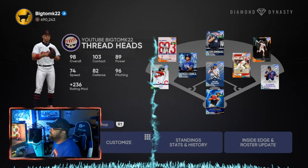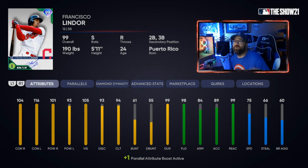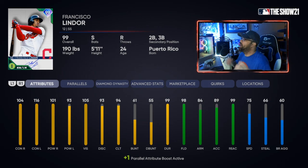The first card is 99 overall Francisco Lindor — we just got him. It's his first signature card, and it's a great card with awesome contact and power, making him a five-tool player. His speed is 75, which gets to 79 when paralleled to P5. His defense is insane; he lays the smack down. I use him at third base rather than short because I have another guy on this list at shortstop.